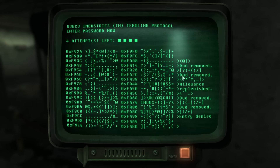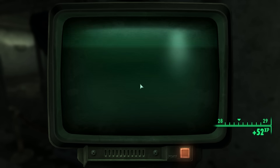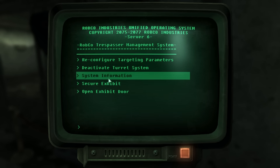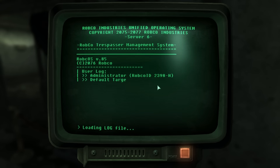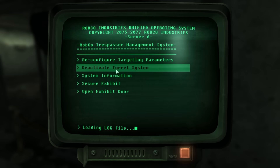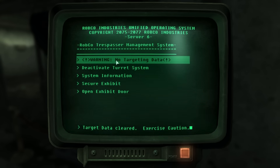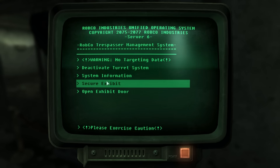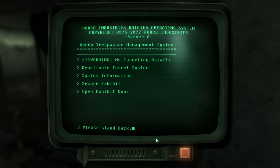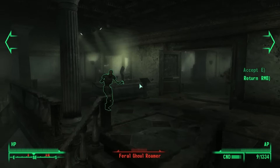Come on. There we go — it's chitinous. At least this time it's chitinous. What we got? Oh, system information. Let's start with this. Did I just... Okay, fine. Reconfiguring targeting parameters. No targeting data. Okay. Let's secure exhibit. Please stand back.